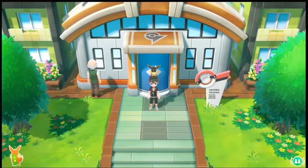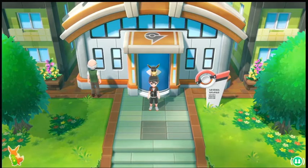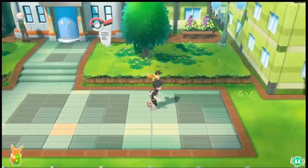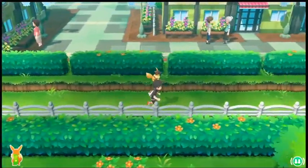Hey everybody, welcome to the Let's Play Pokemon Let's Go Pikachu and Eevee. I'm Silver Orpheus. Last time we took on Celadon City gym and defeated its leader Erica, who uses grass type Pokemon. This time we're gonna progress back to Lavender Town and actually finish things up there now that we are done in Celadon City.